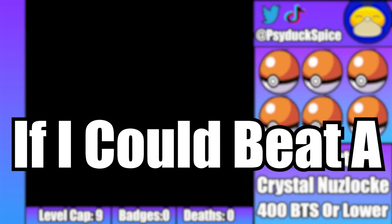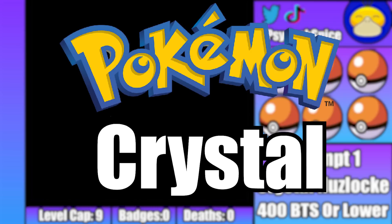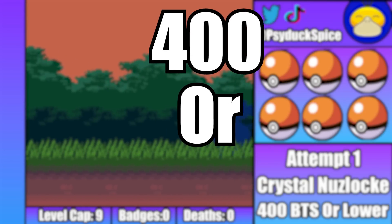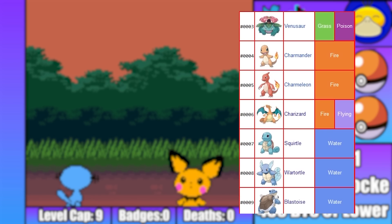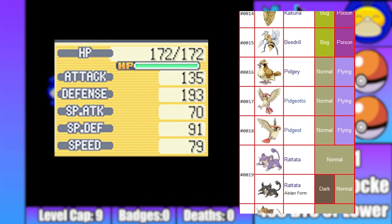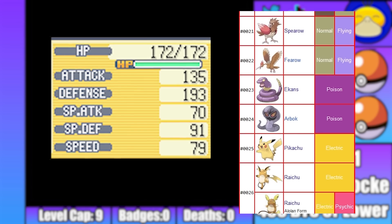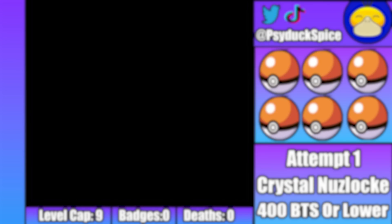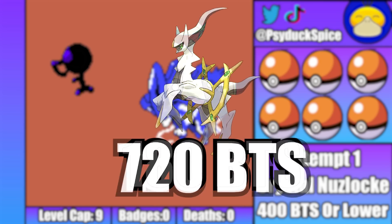In this video I wanted to see if I could beat a Hardcore Nuzlocke in Pokemon Crystal with only Pokemon with a base stat total of 400 or less. Every single Pokemon has 6 base stats that range from 1 to 255, and the total of these 6 base stats is often the best representation of the potential a Pokemon has in battle. As a general rule, the higher the BST, the stronger the Pokemon.